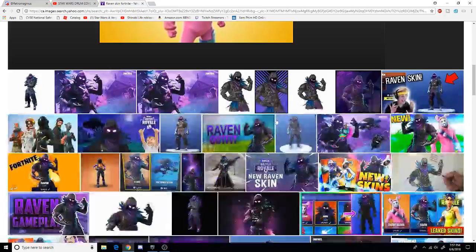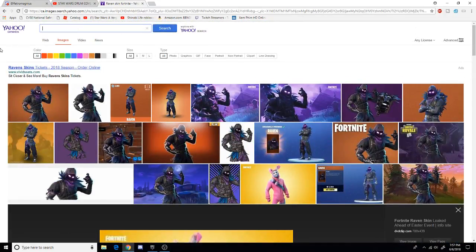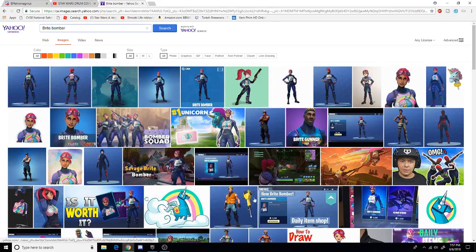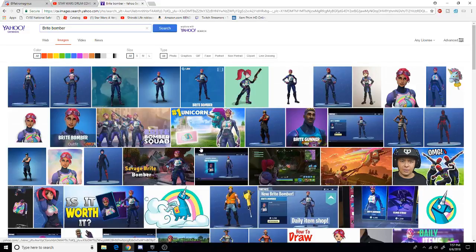Coming in at the number 2 spot, I have the Bright Bomber skin. This is what it looks like. It's in the shop all the time guys — literally every time you look in the shop it's there. 1200 V-Bucks, it's definitely worth the price. It's also used by a lot of streamers like Ninja. Ninja Dakota uses the Snorkel Ops a lot, with the Rex backpack.